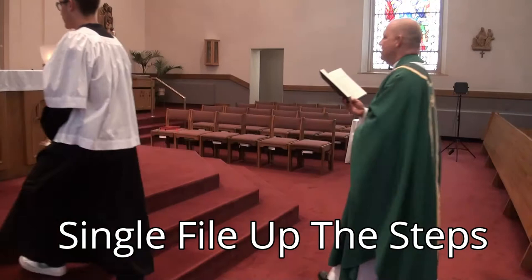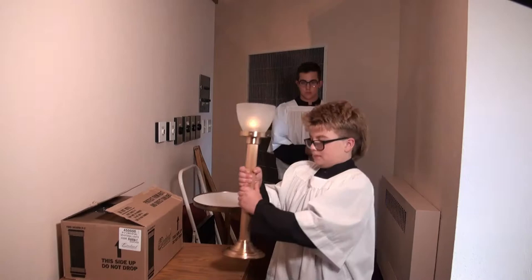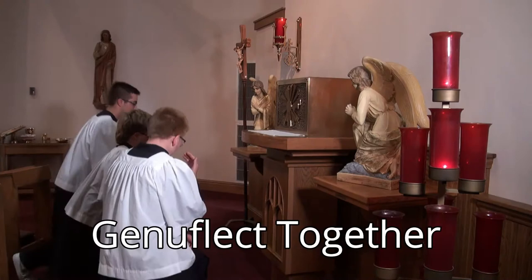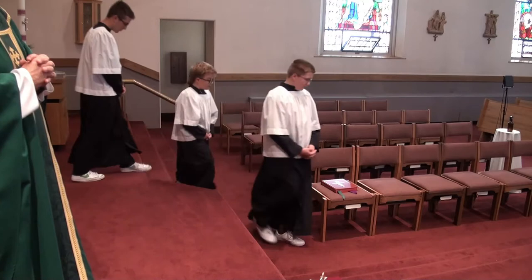Once you get to the altar steps, go single file up into the sanctuary. The cross bearer places the crucifix in the stand, while the two acolytes bring their torches to the back and place them on the counter. Remember to leave them lit. Use the stairwell closest to the baptistry when you go to your chairs.